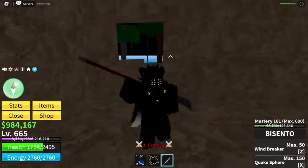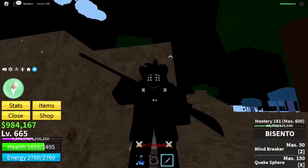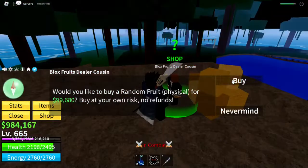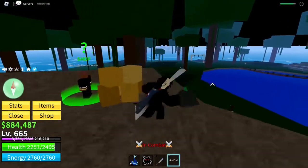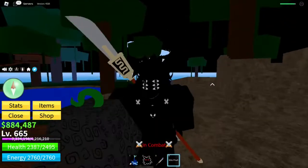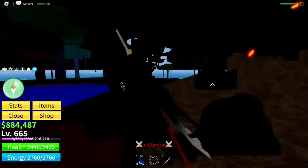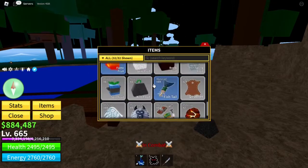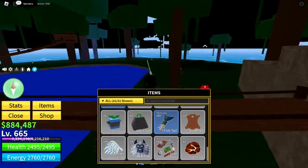Now I can actually buy a fruit from the Cousin. Let's see what I get. I got a Kilo — of course I got a Kilo. I got really unlucky this time. I'm going to drop it because I already have a Kilo in my storage.